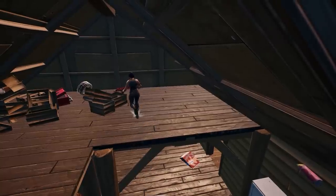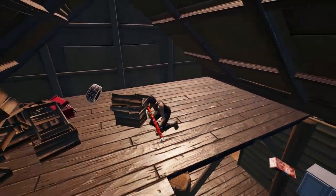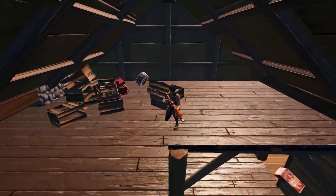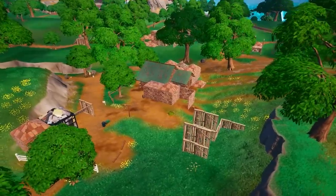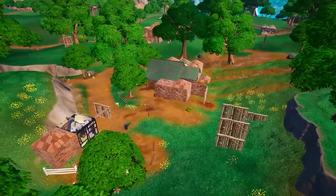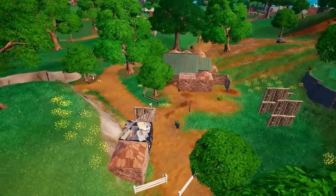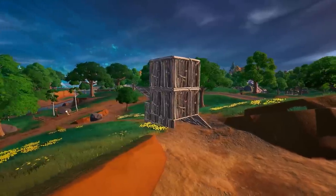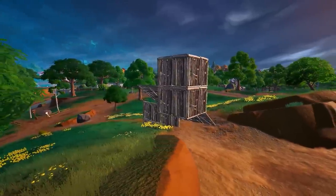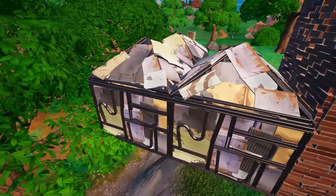This is an example of identifying a weak or bad player for a free elimination. Someone hiding in the roof of a building is usually a good indicator of a scared opponent. Also, due to the fact they are inside a fully built structure, it means third parties will have a much harder time putting pressure on you. Another way to identify an easy elimination is any player boxed up early in wood. Any good player will always be boxed up in hard mats like brick or metal.